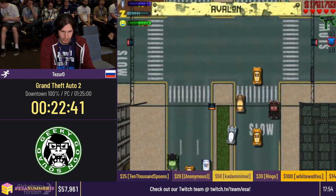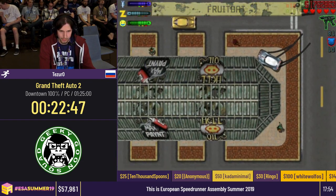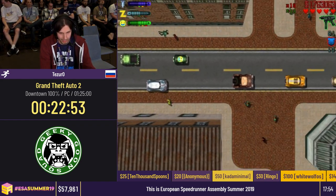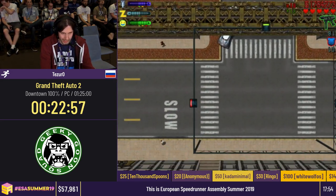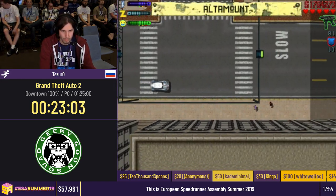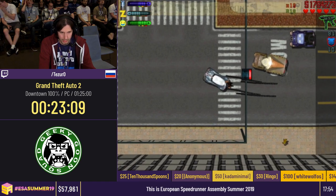Now we are at the blessed RNG moment, basically, because I need the ice cream van and I still don't have it. If you're getting to this point in your nonlinear section, normally you go here, check it here, and if it's not here you just reset. But I can't keep going with this route any further without getting the ice cream van, so I'm just gonna test my luck here. It's gonna take some time — oh, maybe not, we're lucky!